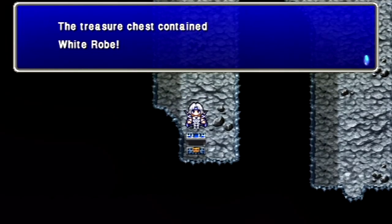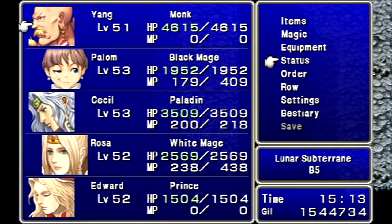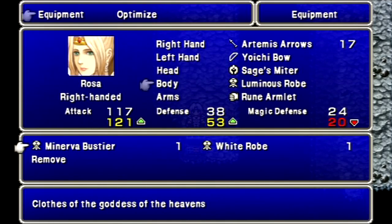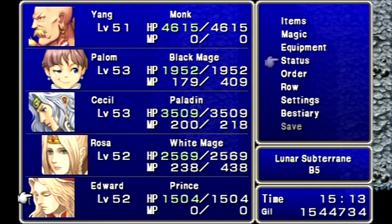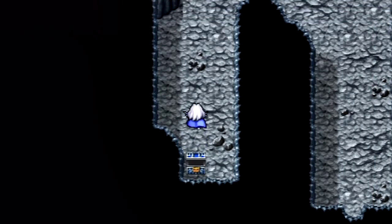This chest — I was being prepared for monsters, but I guess I was wrong. We get the White Robe for Rosa. We had 74 Spirit with the Luminous Robe giving plus 5 already — now we have 84 Spirit, so that's plus 15 Spirit for her. Pretty nice.